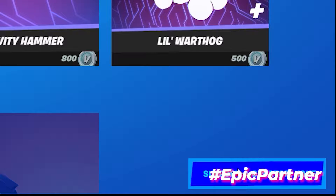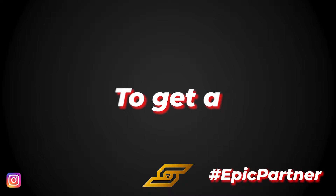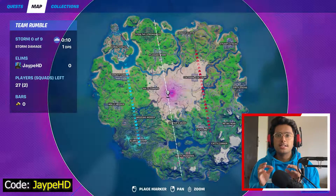Also make sure to use code JBHD in the item shop if you want to support me. A special shout-out to my subscribers for using my code. If you also want to get a shout-out, all you have to do is use my code and comment down below that you used it, and I will give you a shout-out on all of my videos. So let's get back — here I am inside a Team Rumble match.